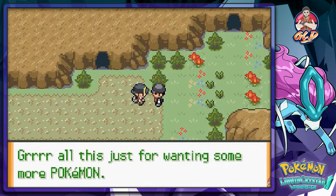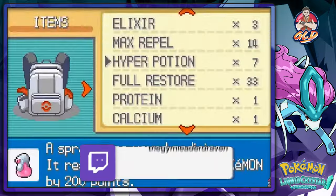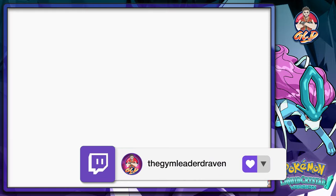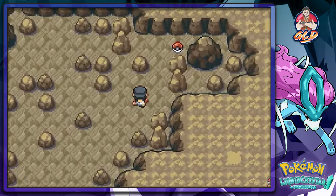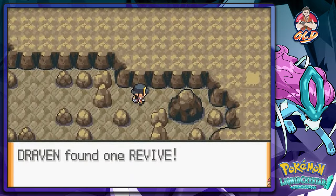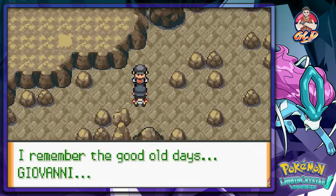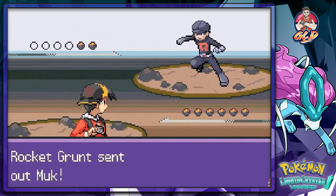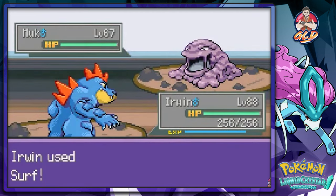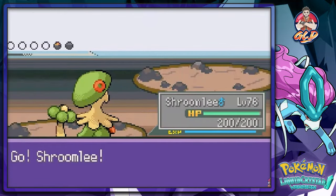Looks like I underestimated you, kid. There seems to be a plot going on involving Michelle — or Silver, if you know who that is. We head into the new cave section of Mount Moon we couldn't access before. We find a Revive, and there's an NPC referencing Giovanni: 'I remember the good old days, Giovanni.' That usually means he's not happy and might betray the new Team Rocket leader.